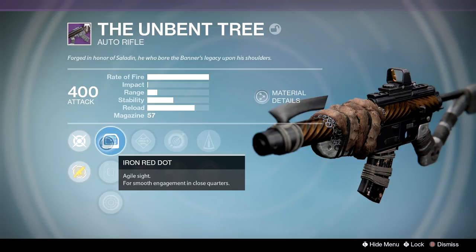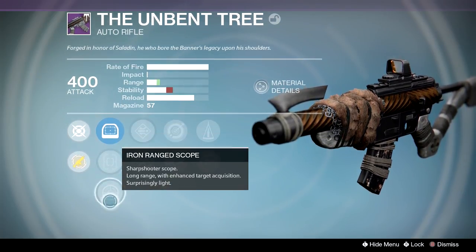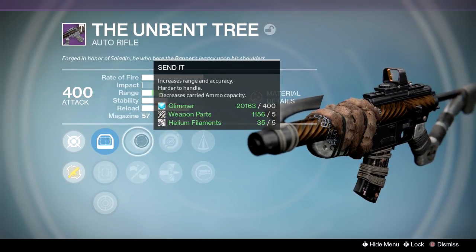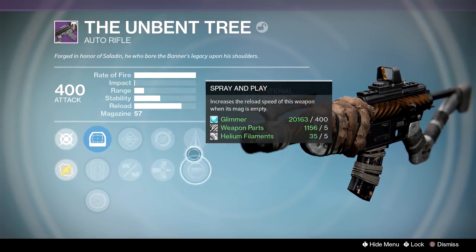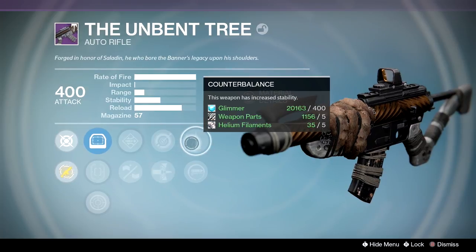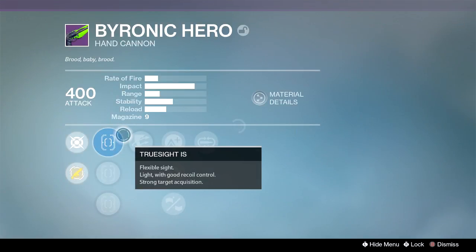The Unbend Tree is not really the best auto rifle in Destiny — I've used it and it just isn't great. Iron red dot of course — these sights never change for the iron banner weapons. We have Send It which is increased range and accuracy, braced frame for better stability, single point sling, armor piercing rounds, counterbalance, and spray and play. That's not a bad drop. You'd want braced frame with counterbalance and armor piercing rounds — that's just my opinion.